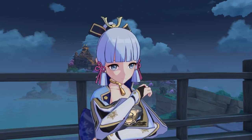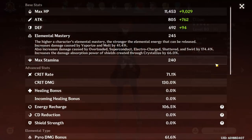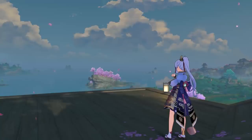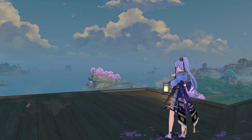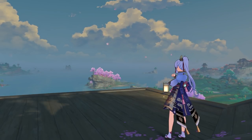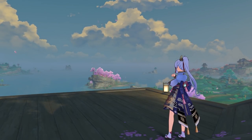I myself am farming a 4-piece Lava Walker set for Aloy, but I also really need better artifacts for my Diluc — I'm honestly thinking of benching him for my C6 Yanfei. Rain Slasher is another weapon that has a bad reputation, but it's actually insanely good. I had a feeling it was, but I didn't really bother to level it until I saw the calculations done by the Keqing Mains.